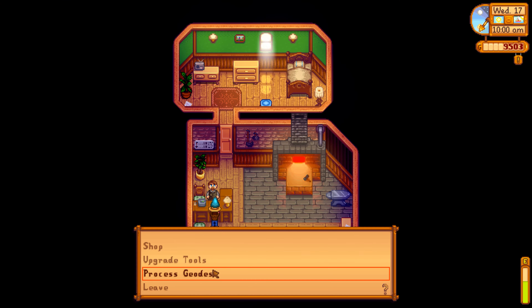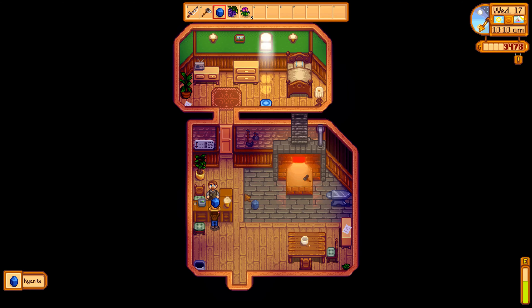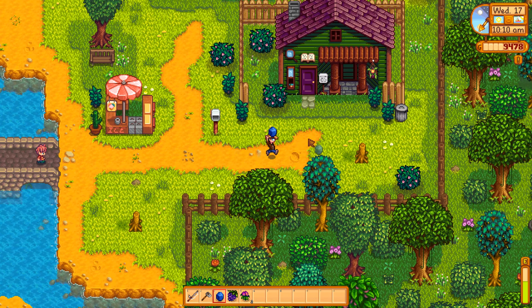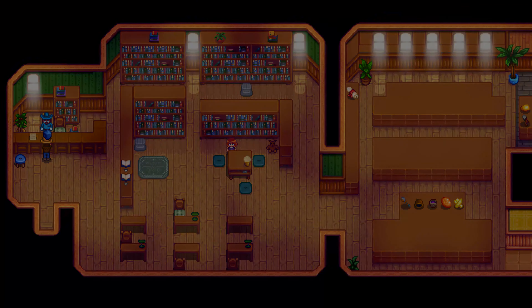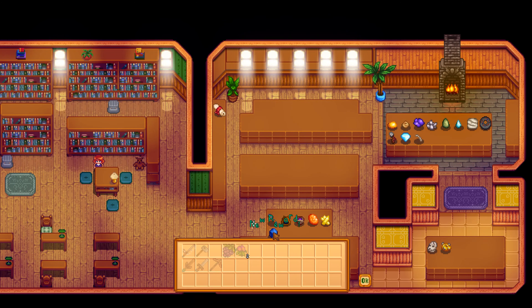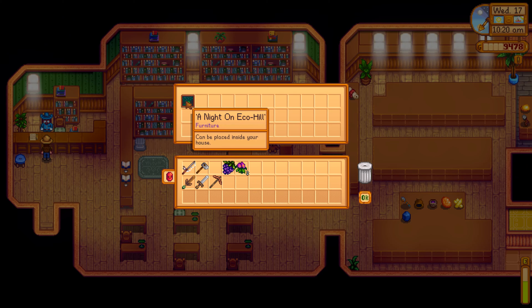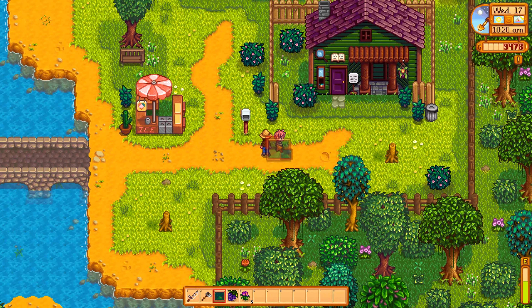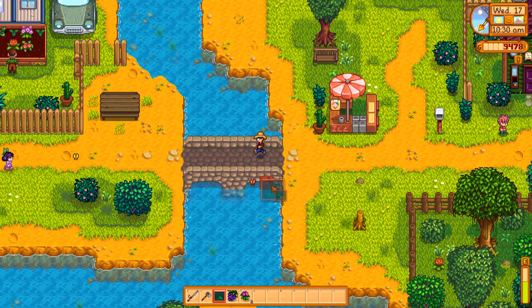Clint opens the geode and finds a Kyanite — I guess that's amazing. Let's check the trash — nothing. Let's hand this in at the museum. We got a Kyanite to donate and we received a new reward: a painting called 'A Night on Echo Hill' that we can place inside the house. We're definitely going to place it inside, though we can't gift it to Vincent.